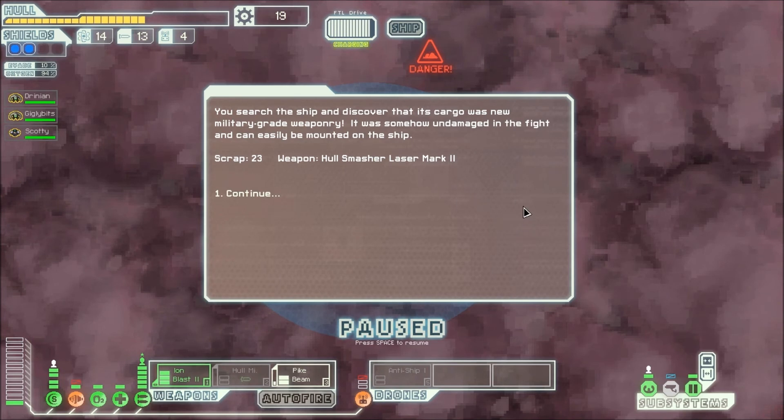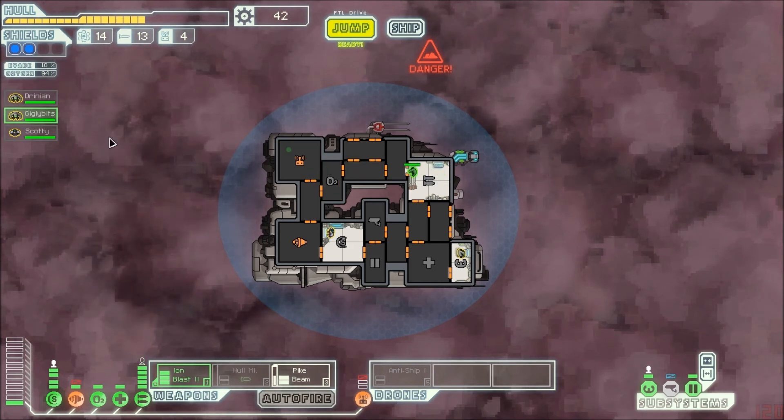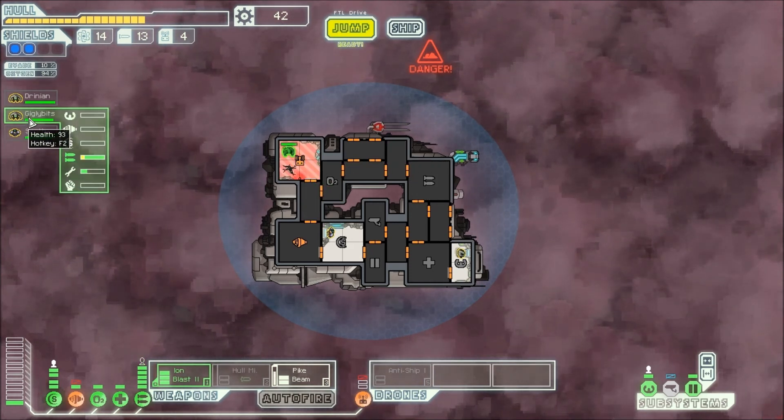You search the ship and discover that its cargo is new military-grade weaponry. It is somehow undamaged in the fight and can easily be mounted on the ship. I got 23 scrap and a hull smasher laser mark two. Wow, I'm getting really lucky with weapons lately. First off, let's go and repair the system.